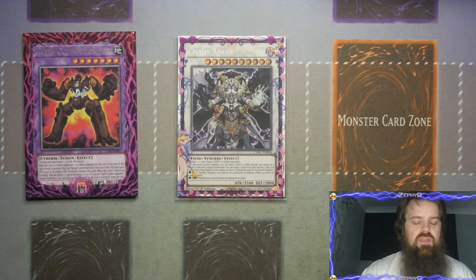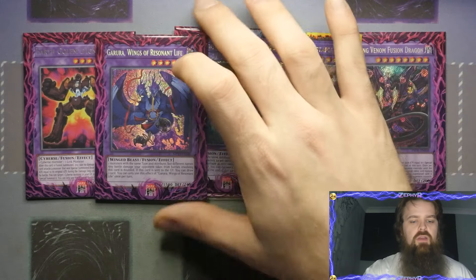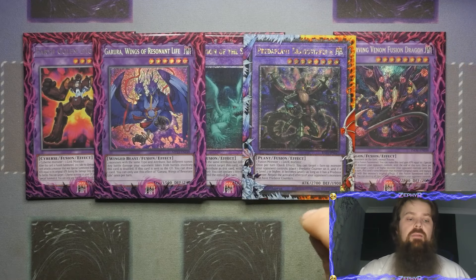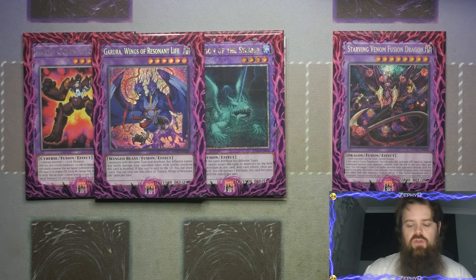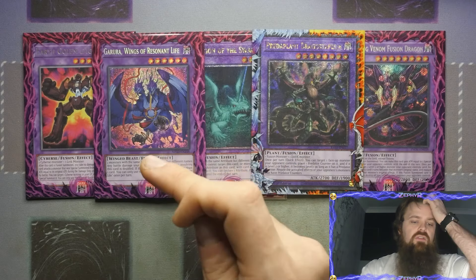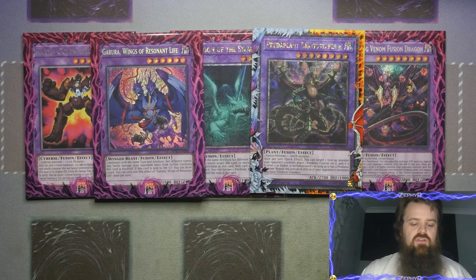Then of course we've got our Super Poly targets in the form of Predaplant Dragostapelia, Mudragon of the Swamp, Starving Venom, Grapha, and Predaplant. The Extra Deck is actually really flexible - you could play Pot of Extravagance but it does clash with Allure of Darkness, which I think is a little bit better for this particular build. You can max out on Super Poly targets and adapt based on your local environment - if Grapha is more relevant you can bump it to two, and put Mudragon at two as well.